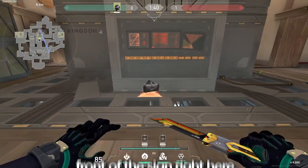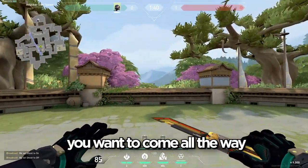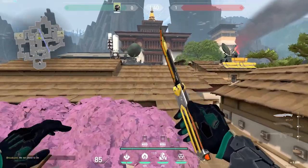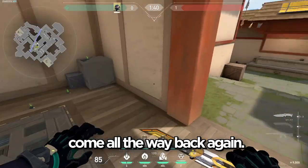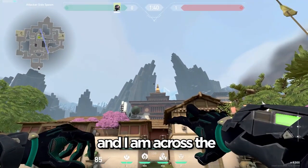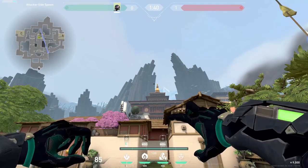If you plant in front of the site right here, throw your orb on it. For the lineup, come all the way back in spawn to the middle, aim at the bell, and shoot. If you plant right here, come all the way back again, stand on this pot, aim across the bell right here, and shoot.